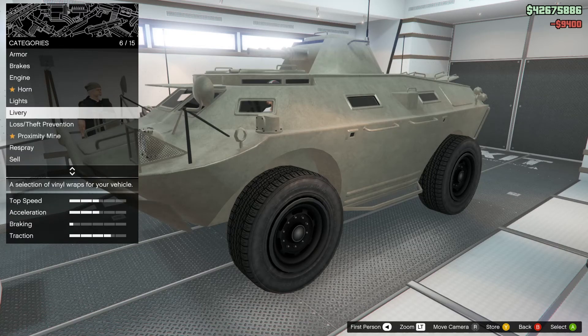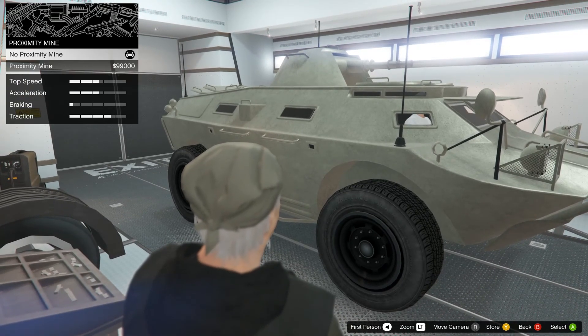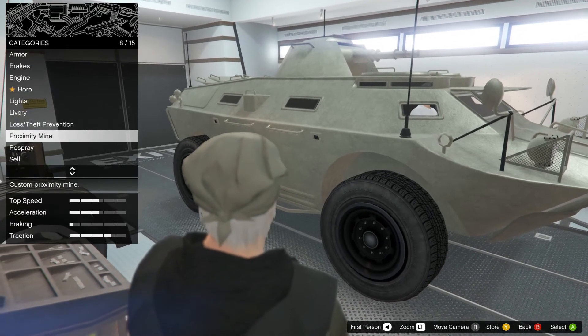The APC costs just over $3 million, unless of course you complete the offshore assets operation, which opens up the trade price of just over $2.3 million.